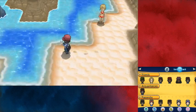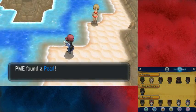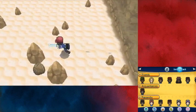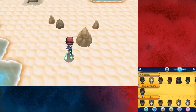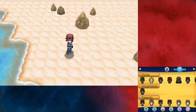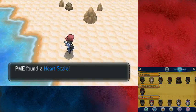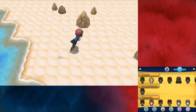Which way? That way — yes, a Pearl! This dowsing thing is so weird. But I can run and use it at the same time — perfect. Found a Heart Scale too. Cool. There are a lot of items on this beach.